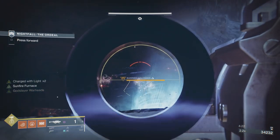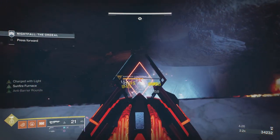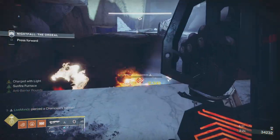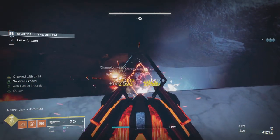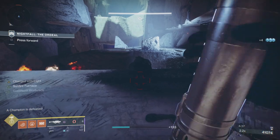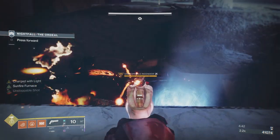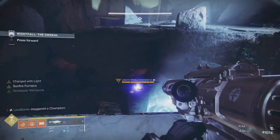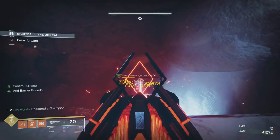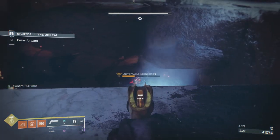Down here you've got a Barrier and an Unstoppable. I'm just going to wait until the Barrier finishes shooting, then break the shield. I felt like I could finish him with the primary — and indeed, Outbreak just melts him down. A lot of people ask about power level. My answer is: I've put the hard work in to get this power level, and the higher my power level going into these activities, the easier it is to come up with strategies.